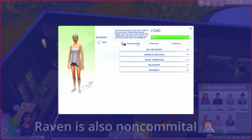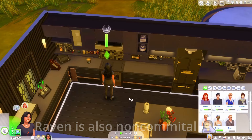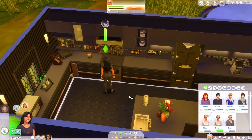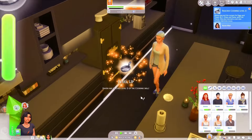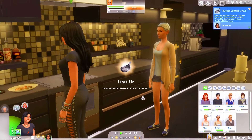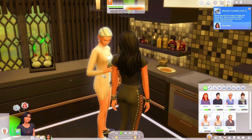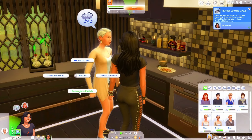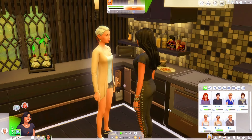Non-committal is a little concerning, but we don't have to get married — we just have to have some kids, and that's a little bit of commitment but she can do it. Oh, she's tense and not in a good mood at all. Let's hug her — it's okay.